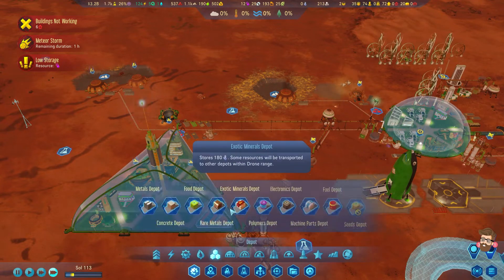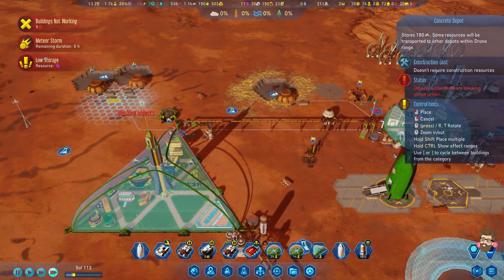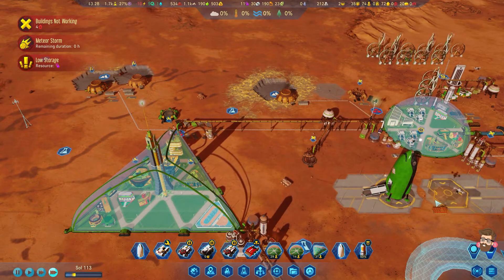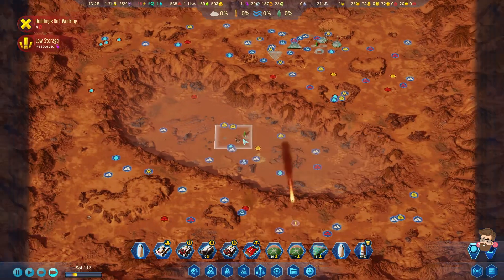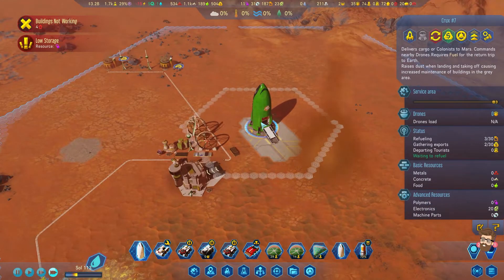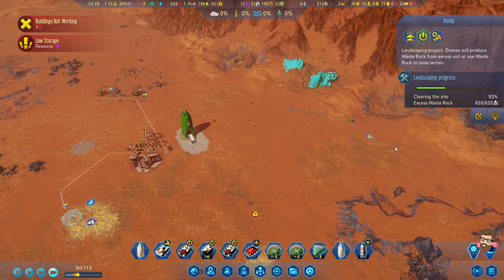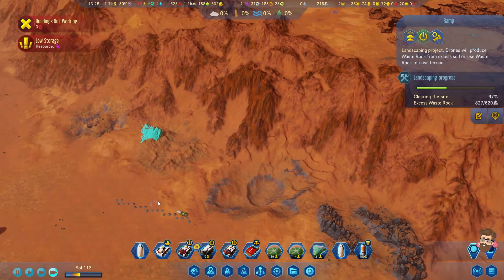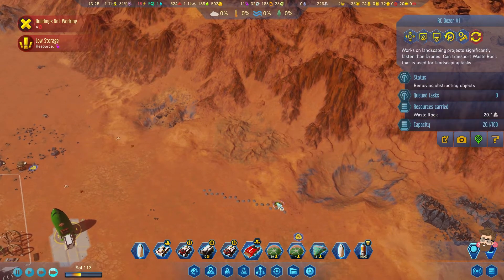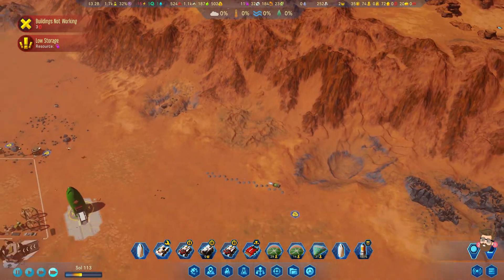To keep those guys operating, I'm going to put a few more concrete depots down. Meteor storm is ending. This guy is getting reloaded. I can't see my ramp project anymore — it says it's there. That's a glitch. I can't actually see the hexes anymore.